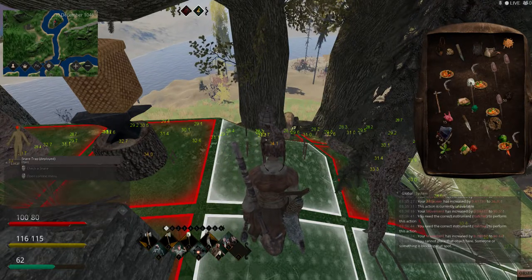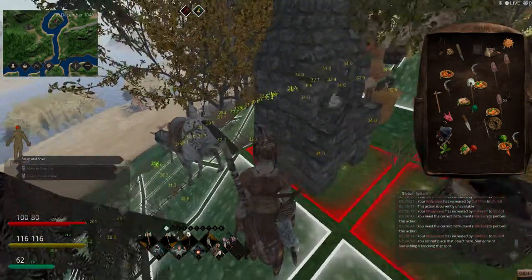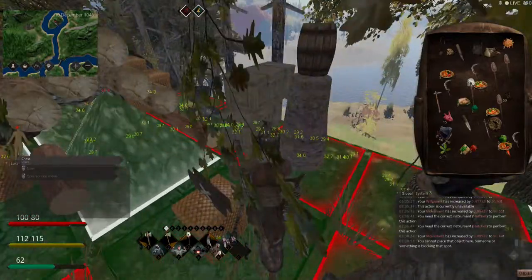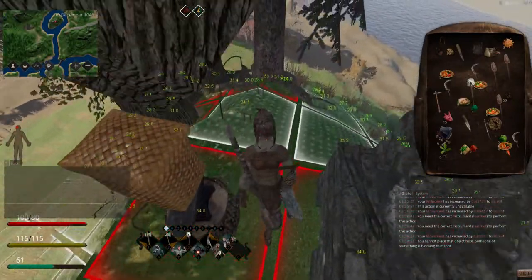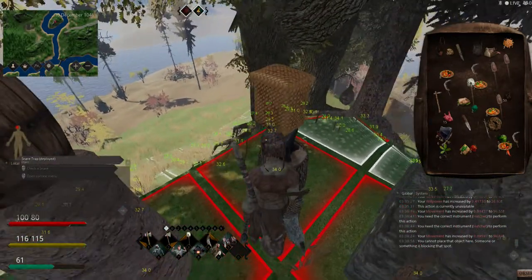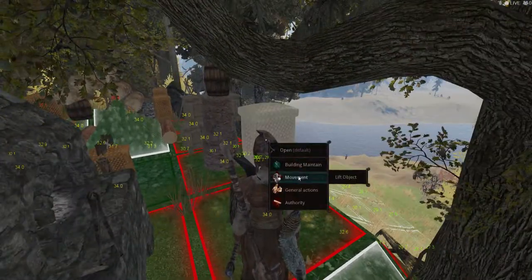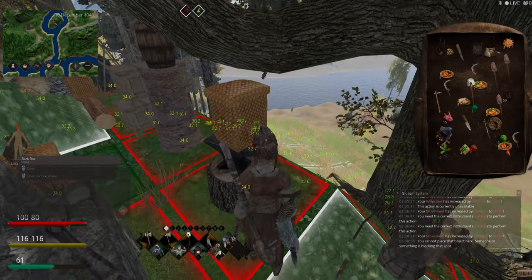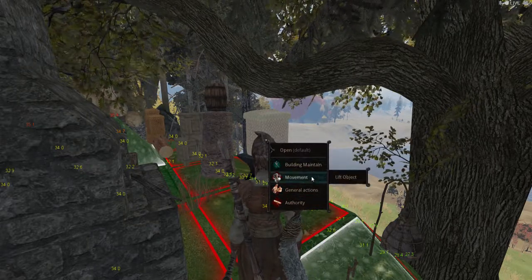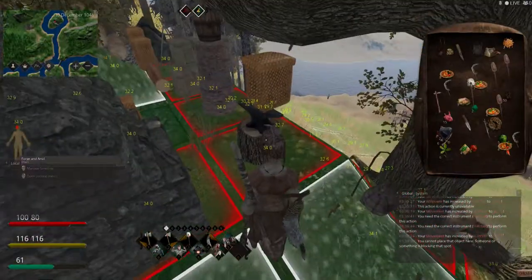Continuing the adventure of founding Freeport. This was all built on a personal claim — no monument — I wanted to be able to do everything. In the last video I talked about how there is a trap under here. You can see it, but it's bugged. That bark box bugged the trap so I can't remove the bark box. Something is holding it, so that's good to know.